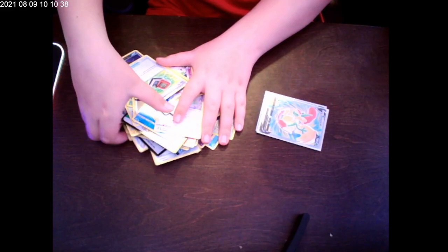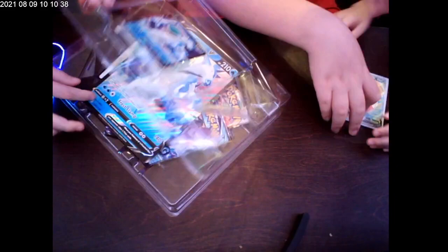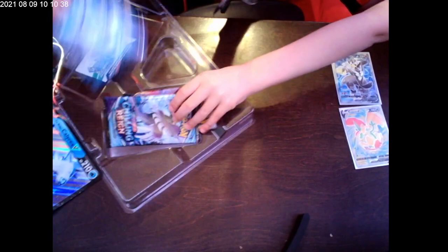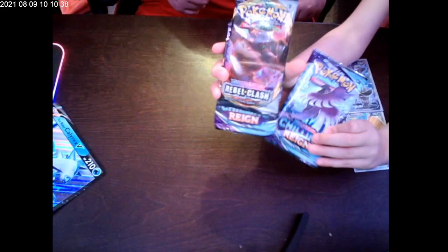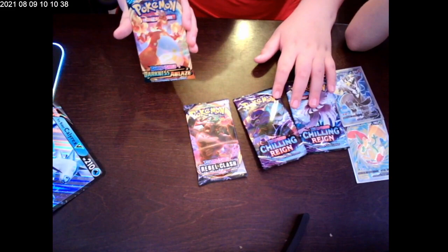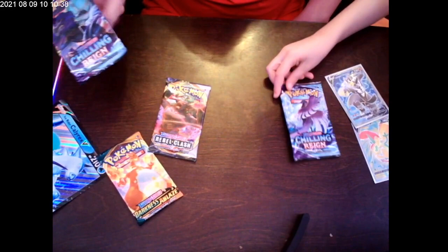Now let's put all those cards aside. Next is our Ice Rider Calyrex pack — it comes with a big card and a small card. Here's the big one and here's the small regular-size one. Let's take the packs out — we got two Chilling Reign, one Rebel Clash, and one Darkness Ablaze Charizard. We're saving that one for last for sure.